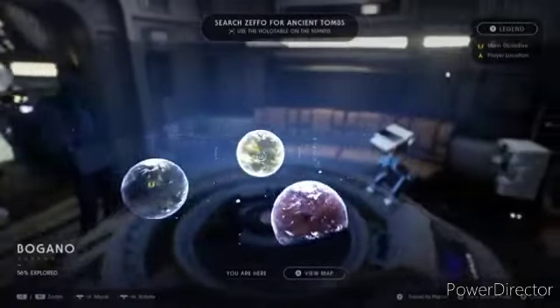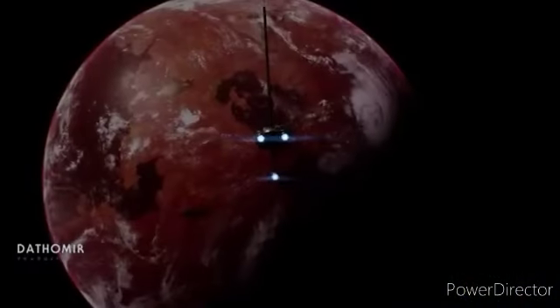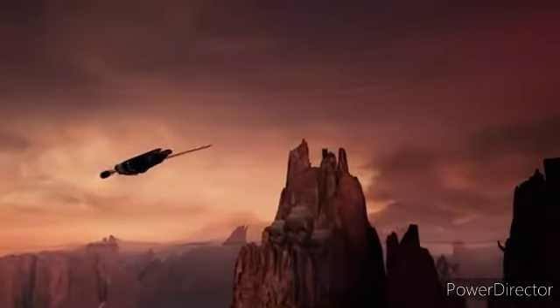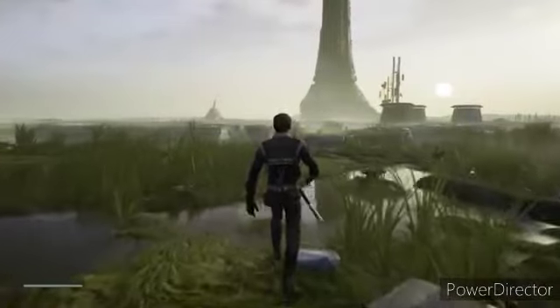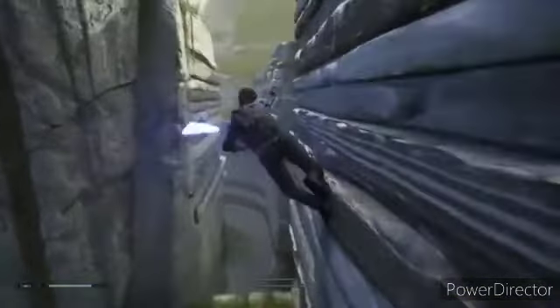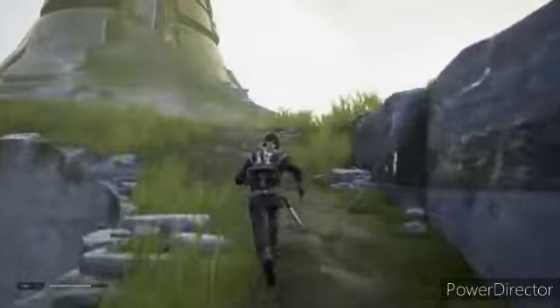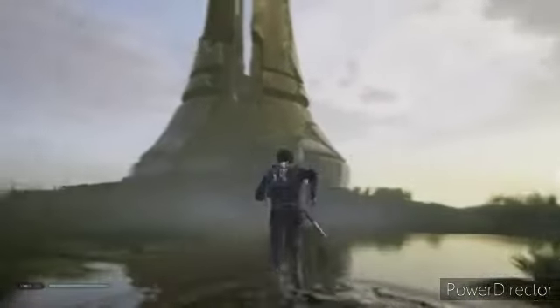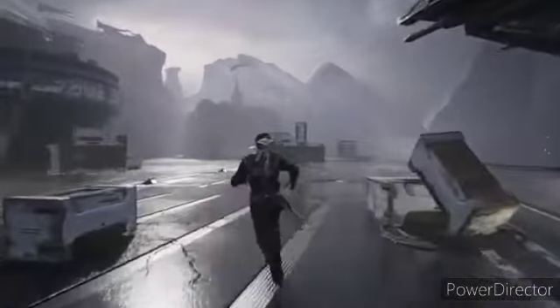You come across this spaceship as well. The planets include Bogano, Dathomir, and Zeffo. You have to do Bogano and Zeffo first before Dathomir. You also come across grass environments, and that's not even counting the wall running and grinding.